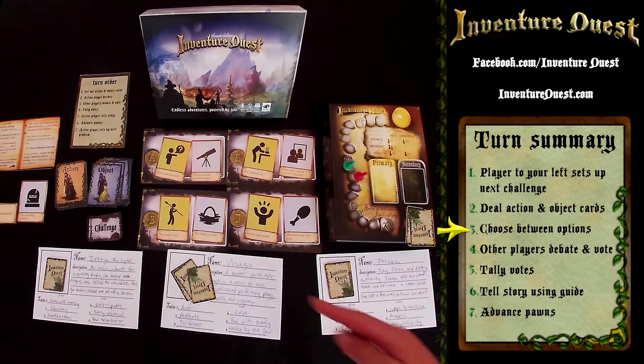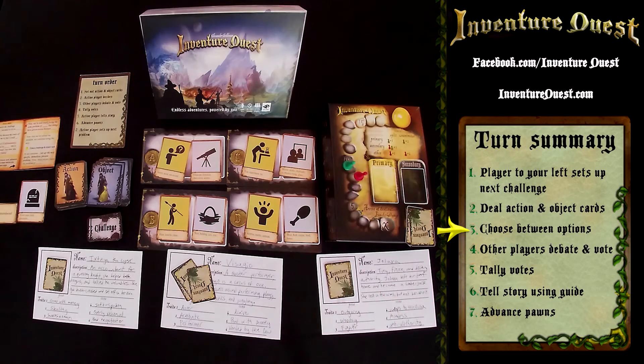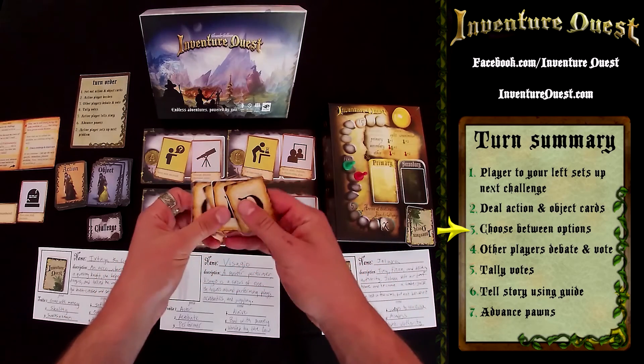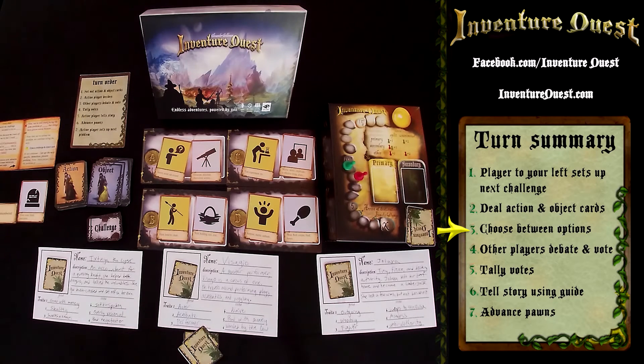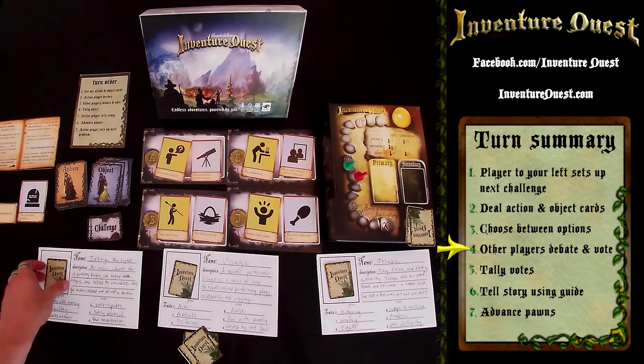You look at your character sheet and the options on the table, and secretly choose, putting the card that corresponds to your choice face down. For example, you might choose C, which you've interpreted as trying to act like one of the zombies and hoping to confuse them.